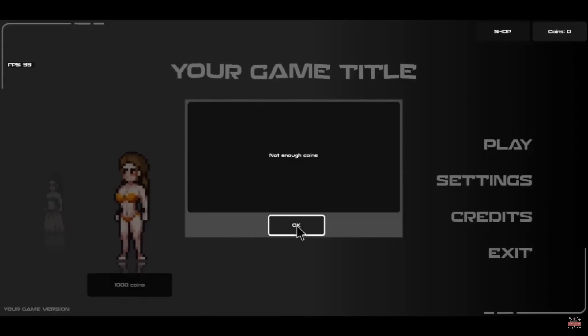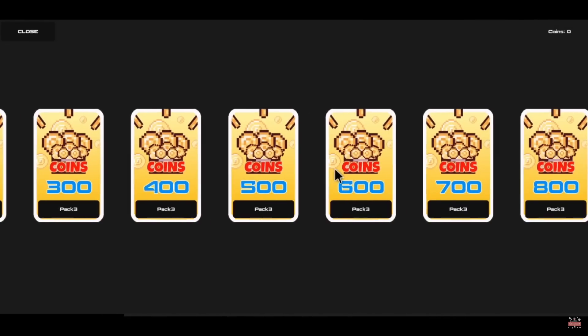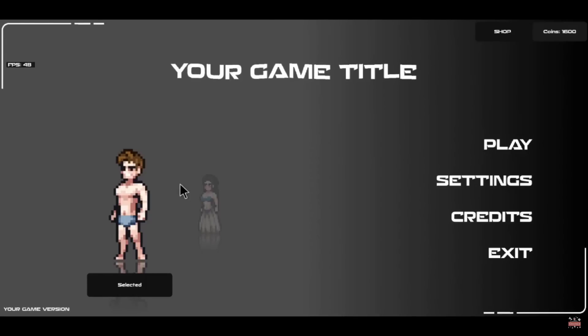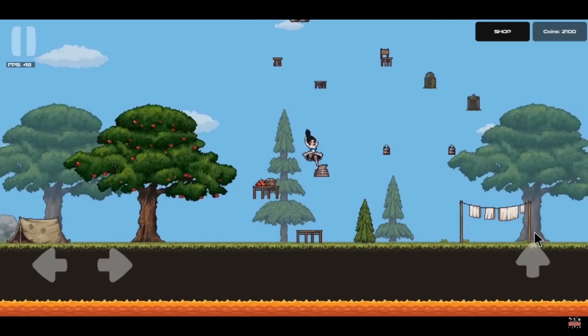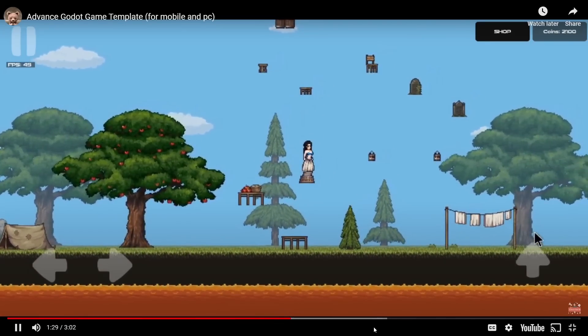Key features include a character unlock system, coin-based currency, a customizable setting for FPS, brightness, and audio, and it also features a shop system, animated scene transitions, and support for different aspect ratios. With predefined features like checkpoints and moving objects, this template is a strong foundation for any of your game projects.